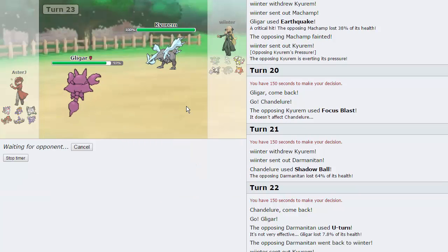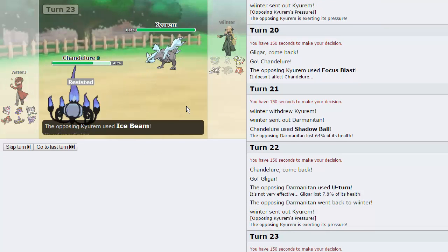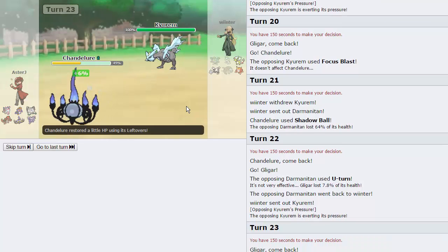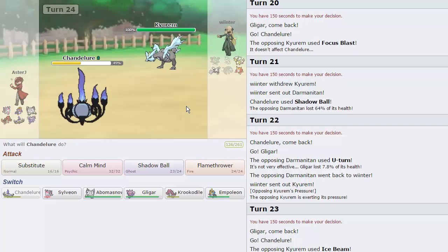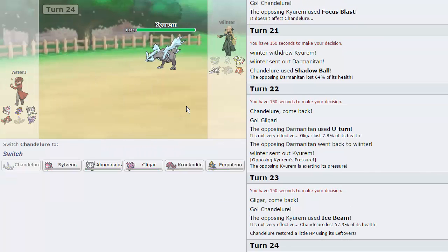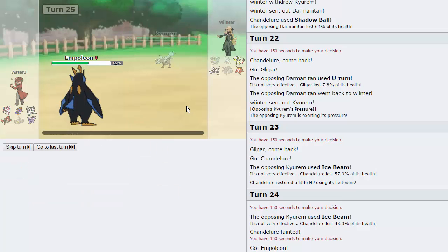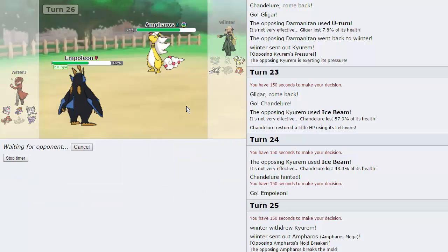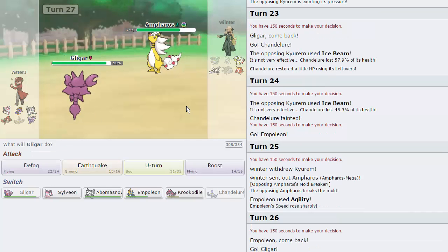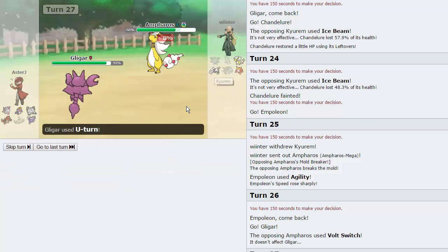He brings in his Kyurem again. I can go into Chandelure — if he wants to fire off an attack, I don't have Rocks on my side anymore, I don't really care. It's definitely Specs as you can see. I can go Flamethrower; he can Ice Beam me again — that's fine. I'll go into Empoleon for more Special Defense and get off an Agility. His Ampharos comes out, and now I go back into Gligar because I can't take an Electric move. I'll Earthquake to get off some more damage — actually, I'll U-turn so if his Kyurem wants to come out I go right back into Empoleon.